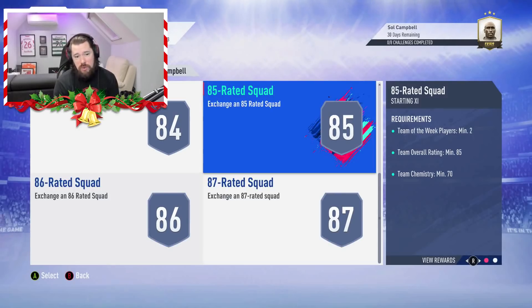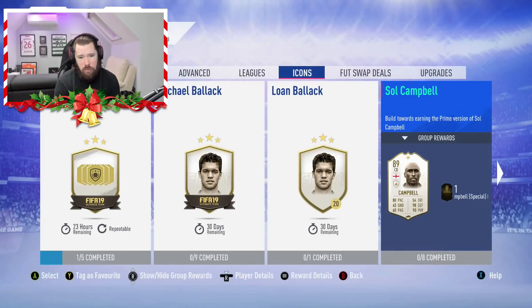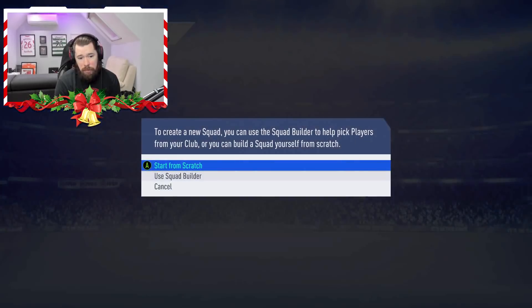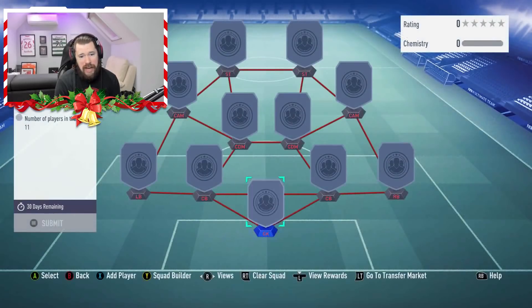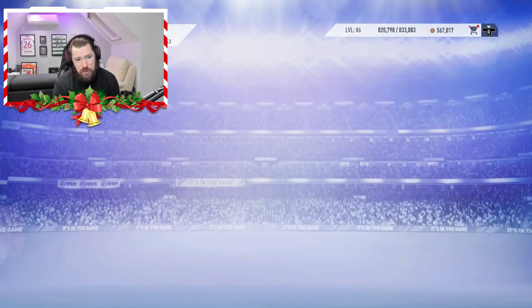The requirements are an 87 rated squad, 86 rated squad, an 85 and an 84, an 83, and then some other stuff. Ballack does require an icon. You can get a loan Michael Ballack as well, which is going to cost you an 84 rated squad - about 35,000 to 40,000 coins. Not too bad.